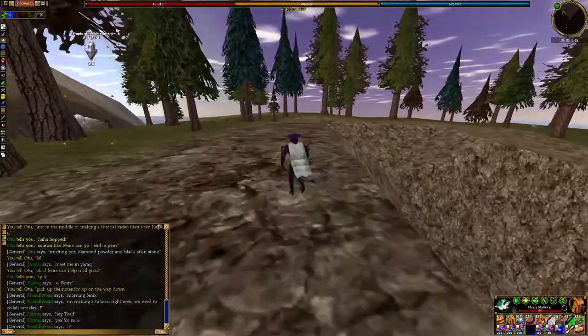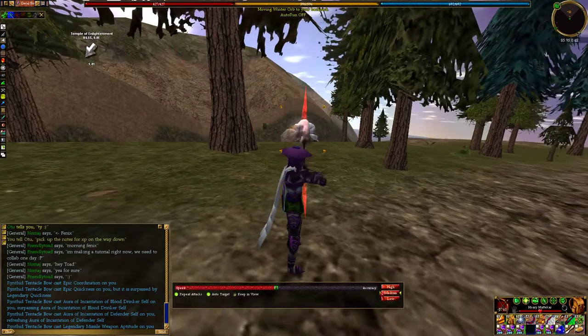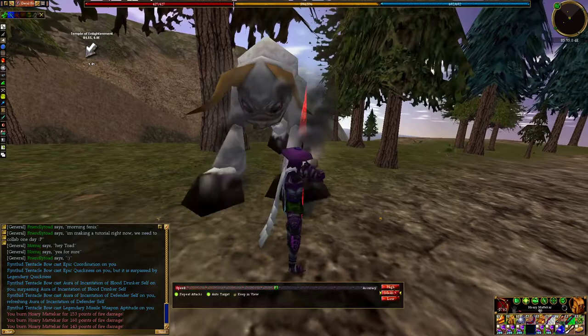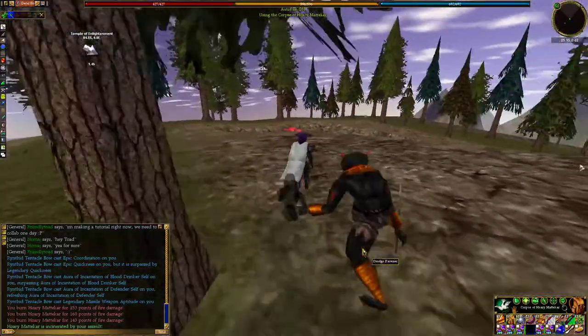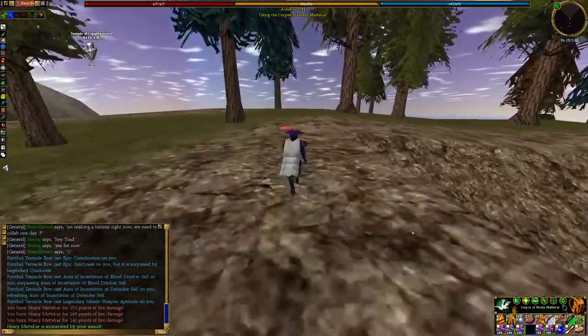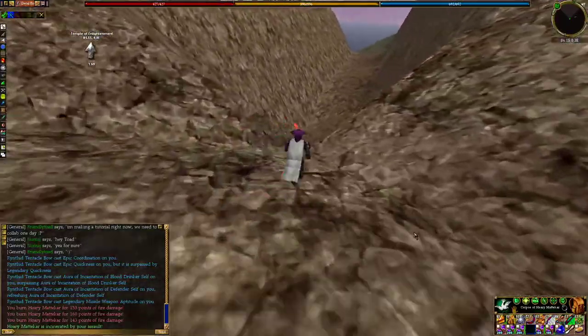Oh, is that what I think it is? A Hori Madaker — I gotta kill that, get a pelt. I can make a robe; that robe was like the go-to back in the day. No pelt, too bad. Okay, so just keep running around here and then you're gonna go down this little groove.